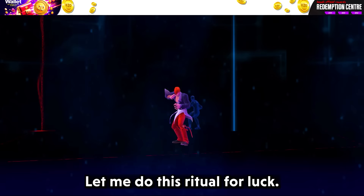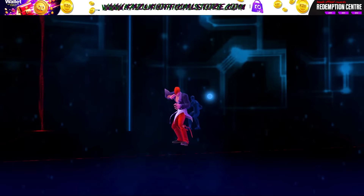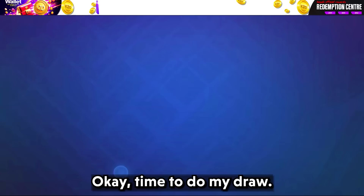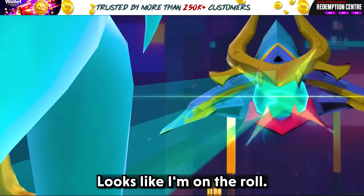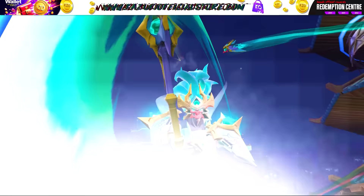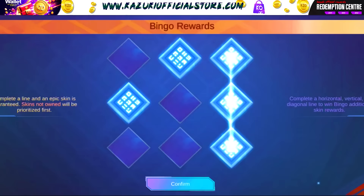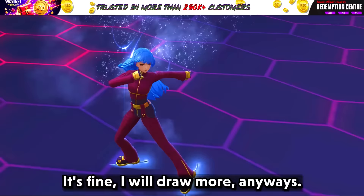Finally, next draw we are going to get our KOF skin - hopefully Chau. Let me do this ritual for love. Time for the doomwide draw and I get alpha limited epic, nice! Looks like I am on a roll. Can I get my Chau skin here, please? No - pulled a diamond. Oof, Moonton, why Moonton? It's fine, I will draw more anyways.